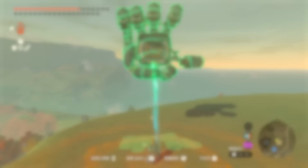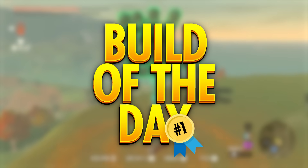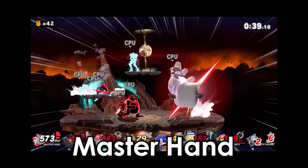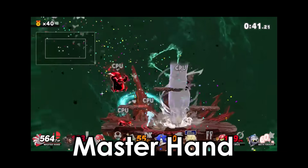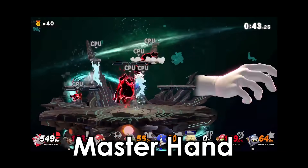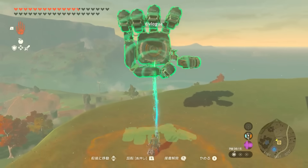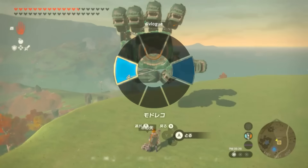Time for the prestigious Build of the Day award. Any Super Smash fans here will know the Master Hand — a right-handed entity that is like a god in the Smash Universe. Divlog has created the Master Hand in TOTK, which is ironically controlled with Ultra Hand.